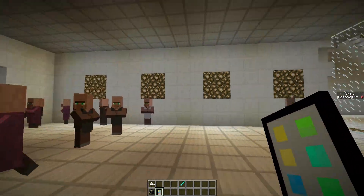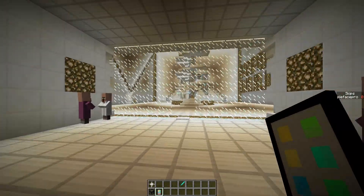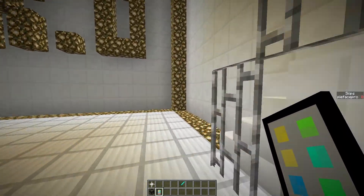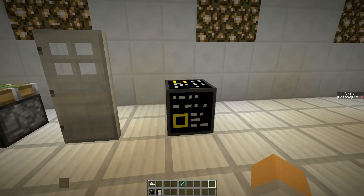Did I hear a zombie? Is there a zombie? That's not good if there's a zombie. Anyways, that's pretty annoying. If you remember any of those villagers' names, that'll come in handy, but if you don't, you can go up to this block — the monitoring device.